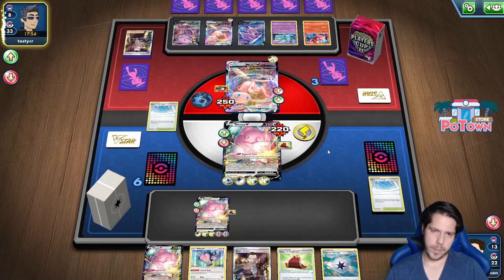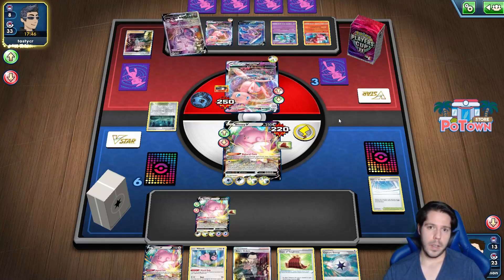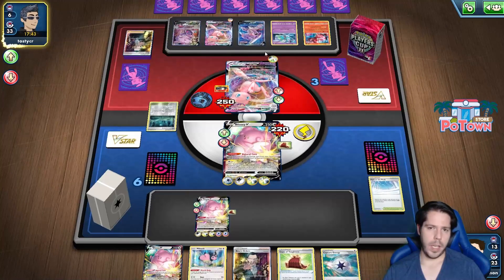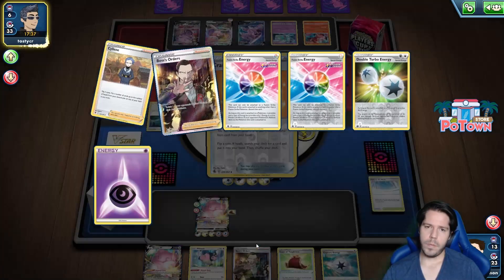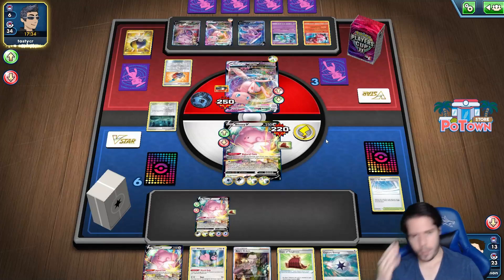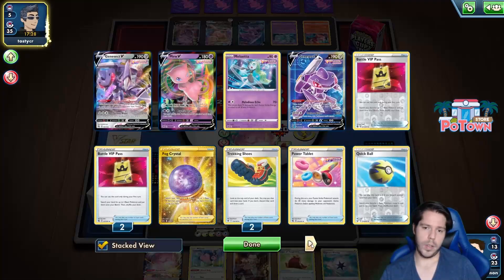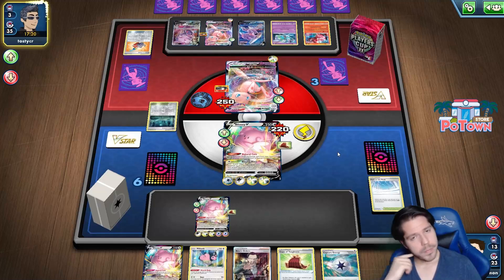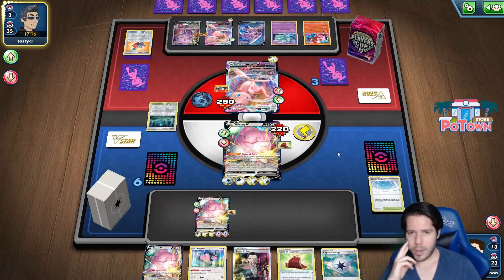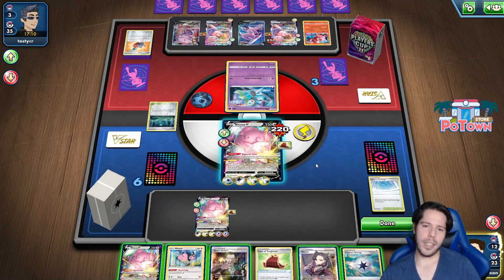It just goes for the Boss. They play down their last Switch though - that could be important, because they only have energy to attack on this one. We're not seeing the stadium that recovers basic energy yet. In order to attack they might need a switch this turn. Is it a Choice Belt? We have three cards left. They whiffed the switch - I don't think they can attack anymore.